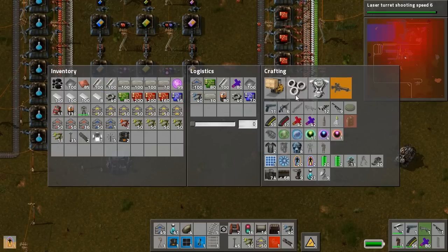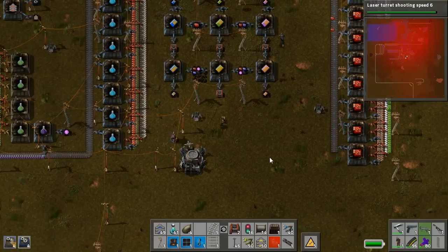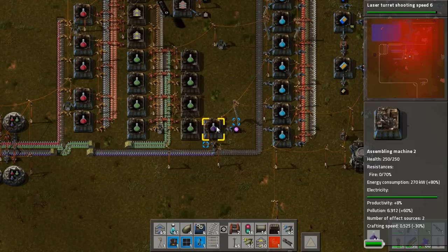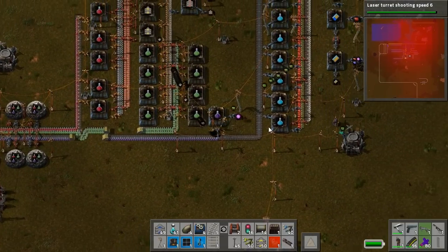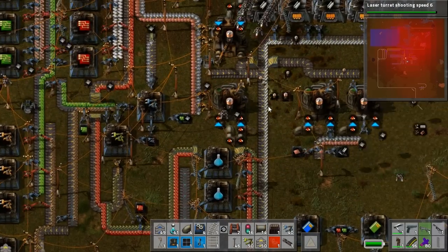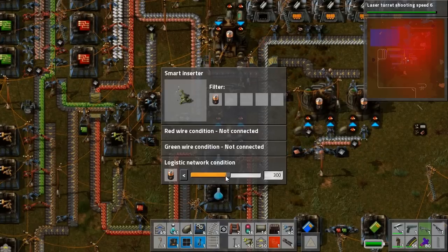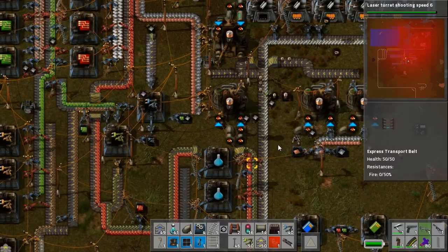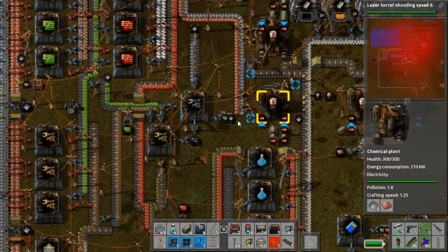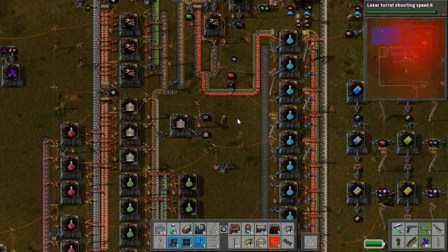Let's cancel this and I'm going to make a few of these. Okay, we're missing processing units. We are. No, we're not — just the wrong chest. Oh my god, I can't see. We have so many things in logistics system storage I cannot see how many processing units we have. I'm going to assume it's plenty. I'm going to make another exoskeleton. I think that's a smart move. Yeah, I have five.